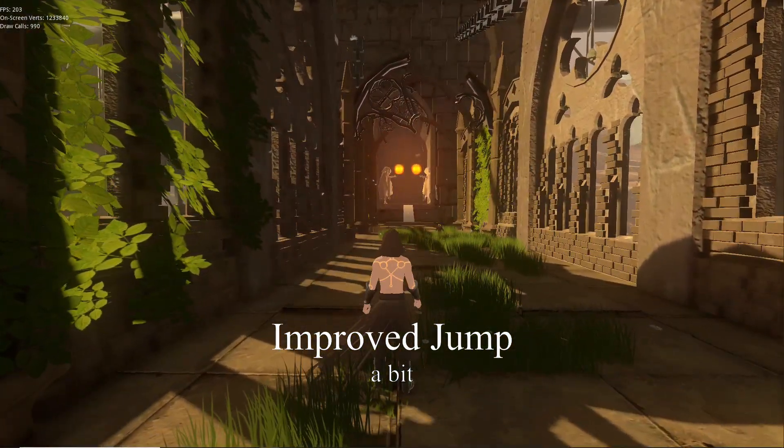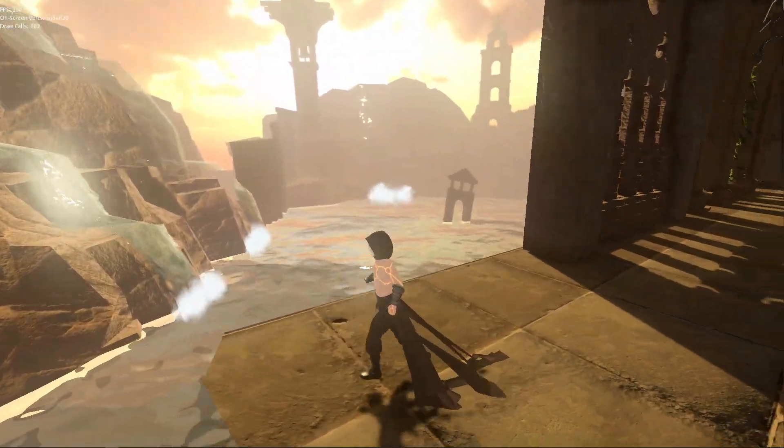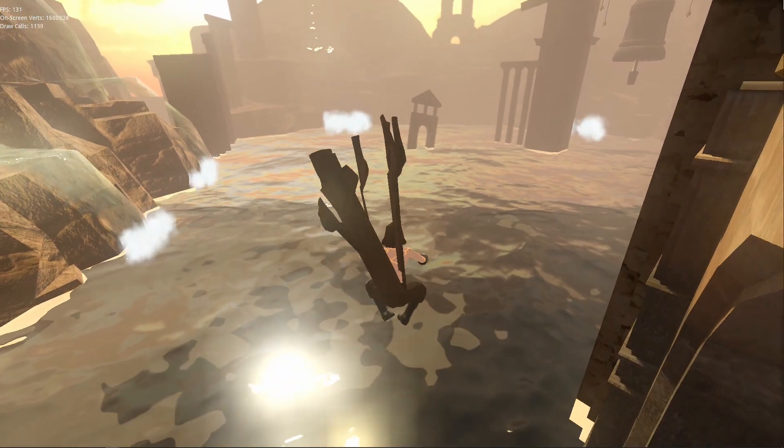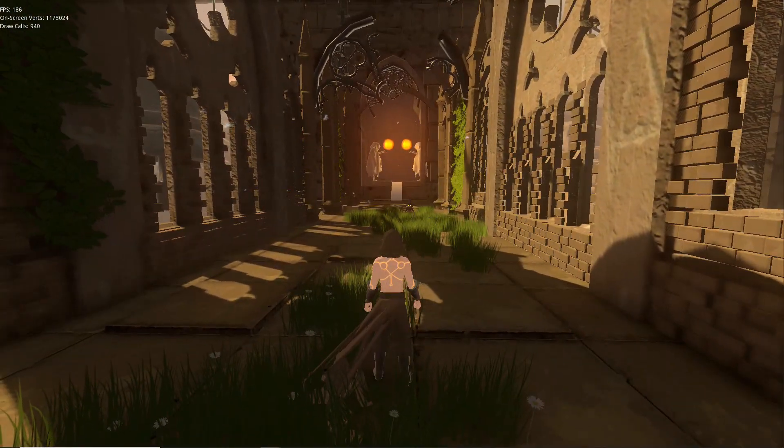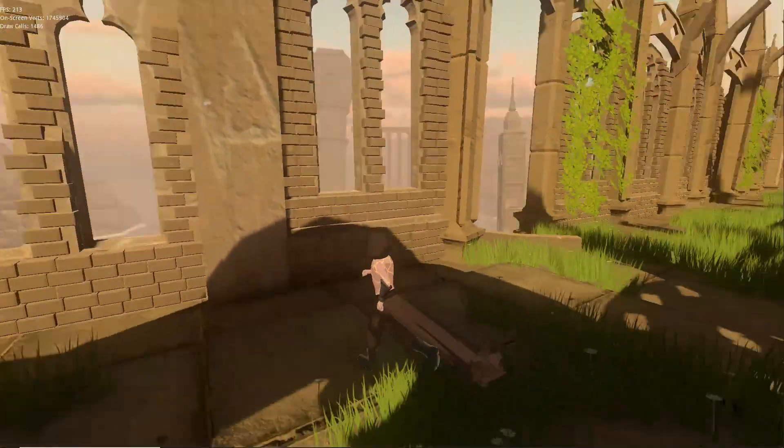The jump animation is still a bit stiff. If the player falls down, he enters the jump state and after a short time he loops the jump state until he hits the ground again.